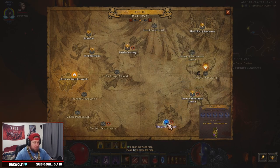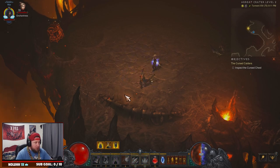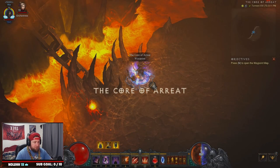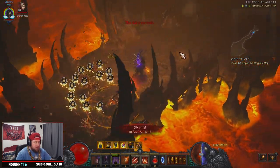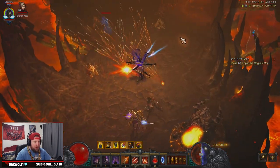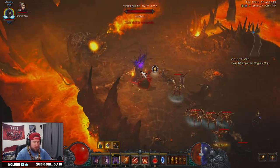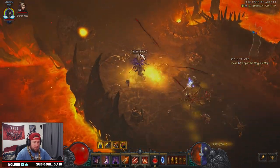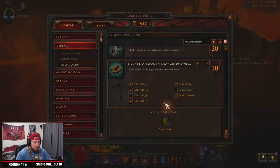The last location is the Core of Areat. Again, just search right through — if you don't catch any cultists right off the bat, leave the game. There are some cultists right there, killed them, and there goes another cultist. We got another page — Page Two. Excellent!